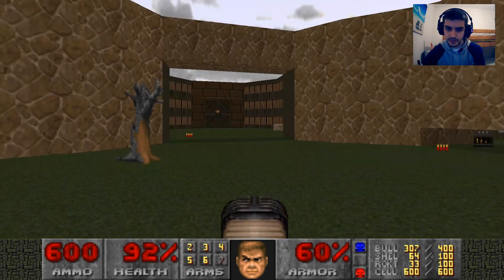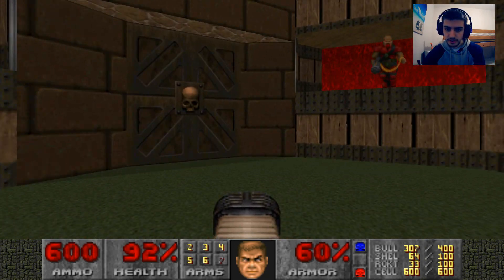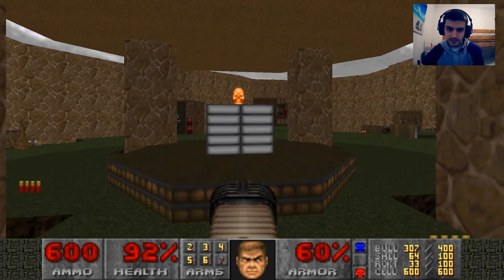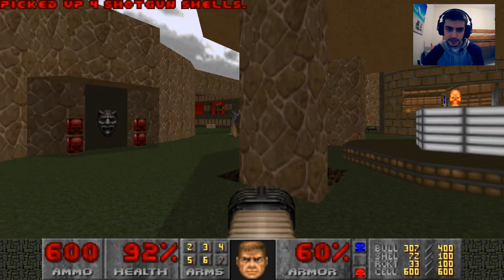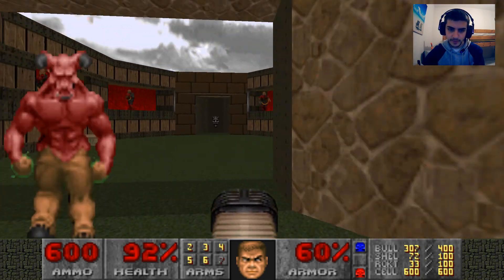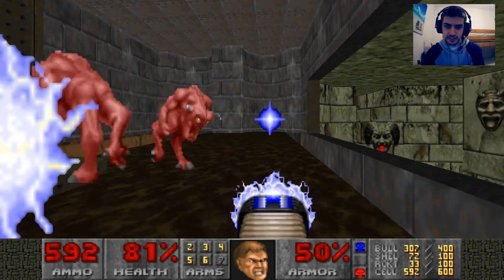Plasma gun out. Run forward. Open the door where the baron is — and didn't get hit. Hooray me. Just let the baron walk out a little and we're going to dive right into there again. Nice. He's out. Flip the switch. Start firing your plasma gun.